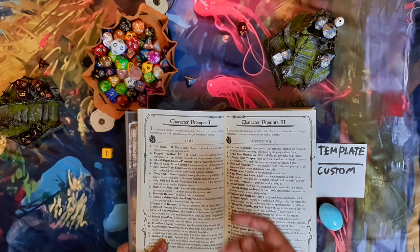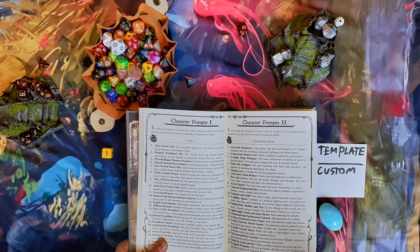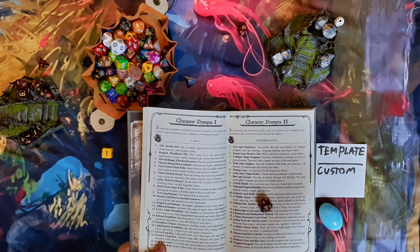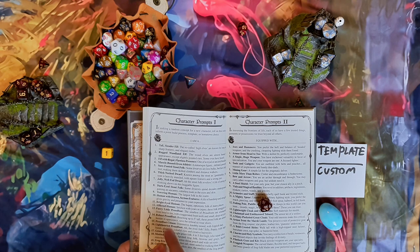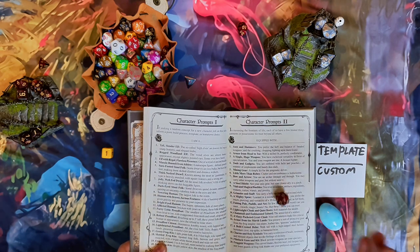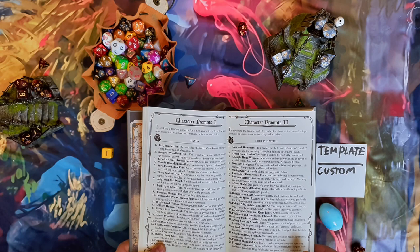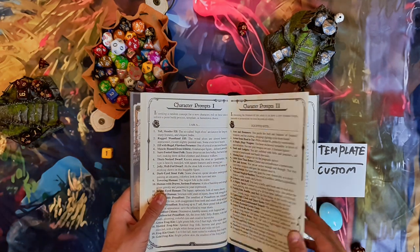There are also prompts, as you can see, which will help you generate a backstory and what you're equipped with and all that, just to make jumping into the game much easier. For example, I rolled a nine, so I'm a towering human equipped with a lightweight cloak and quiet boots. That's how the run-of-the-mill character backstory generation goes.